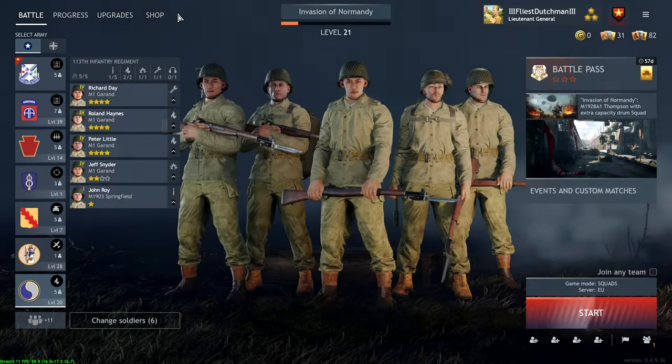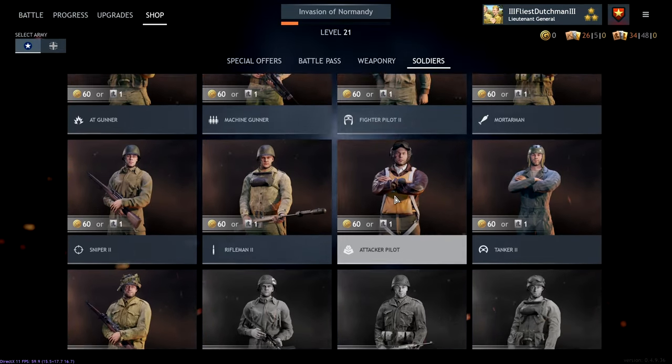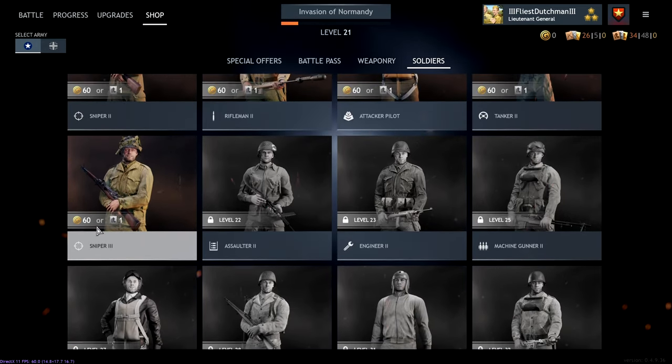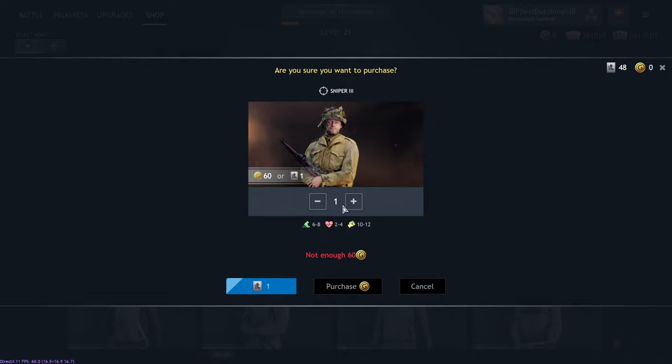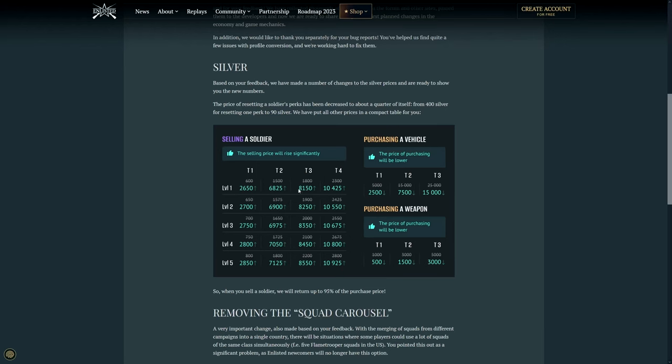What I would recommend is go to where your highest soldiers are — for me that's Normandy. I go to Shop, then Soldiers, and the highest I have unlocked right now is the Sniper tier 3, which I just unlocked. I can buy this for basically 1000 silver, and since it's tier 3 level 1, that would give me 8150 silver back.